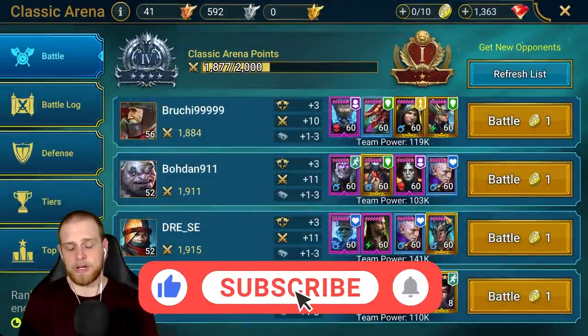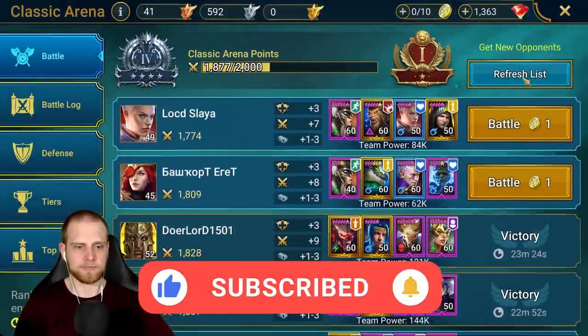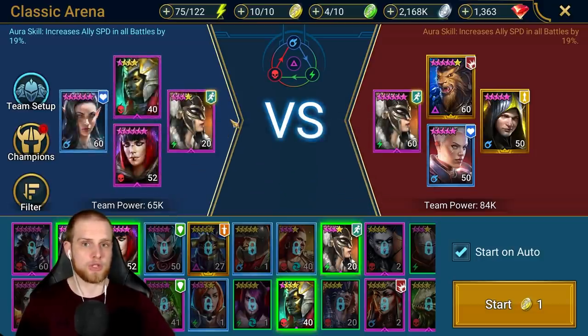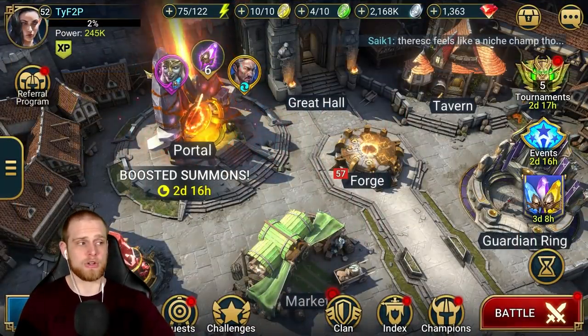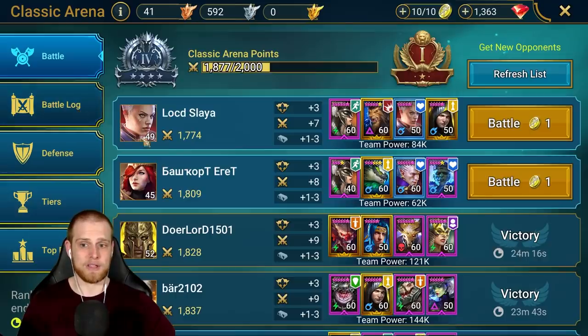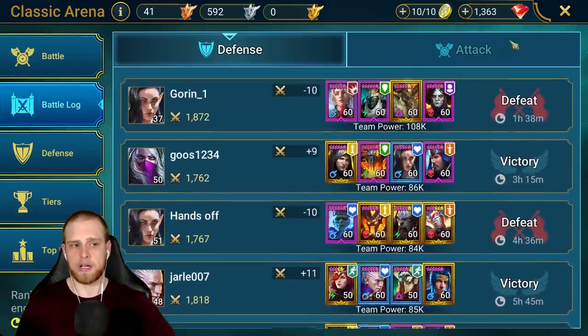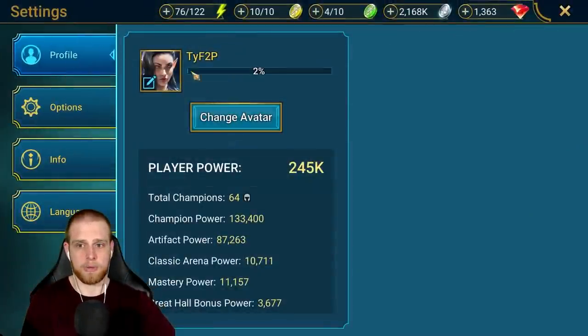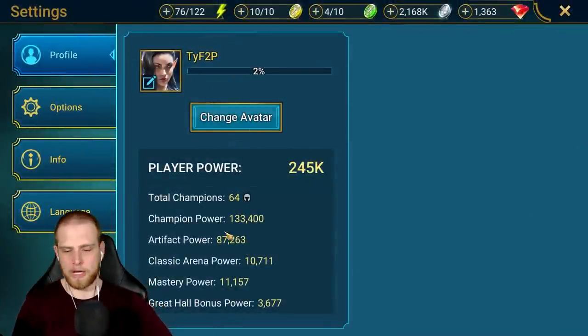So all their player power is going to the arena team. What I've done is my team power is 65,000, and my overall account power is 245,000. I was trying to get my overall account power down as low as possible. My arena defense log is actually looking pretty good. If you don't know how to check this, go to your player icon up top and you can see where all your player power is coming from.